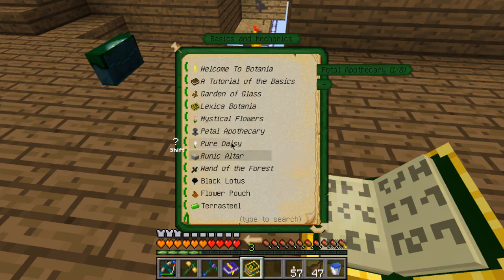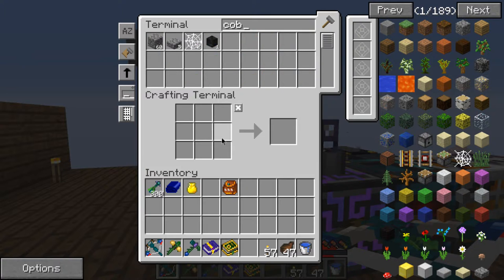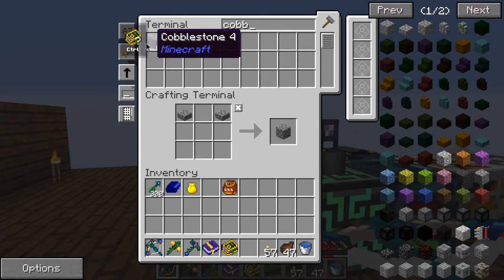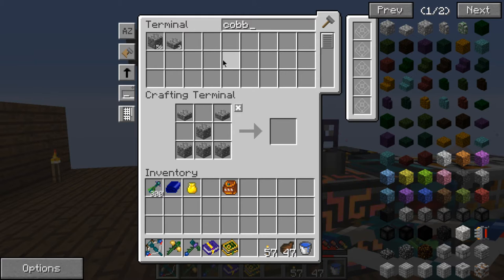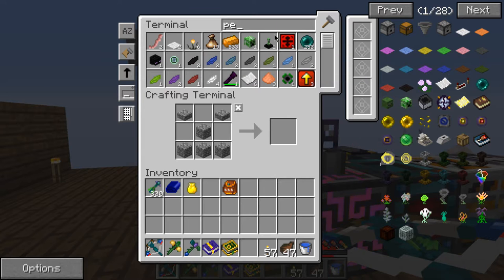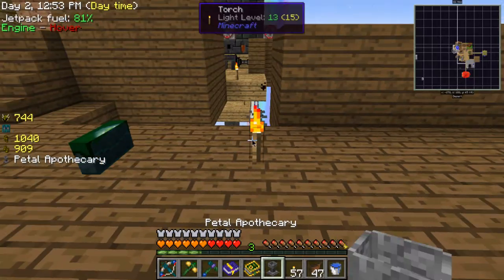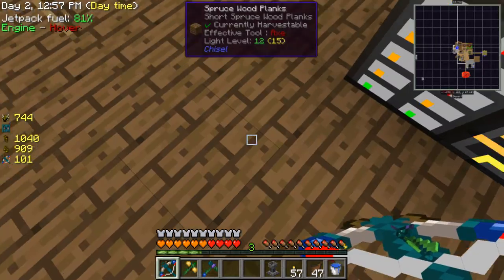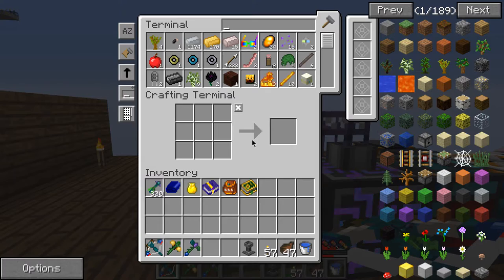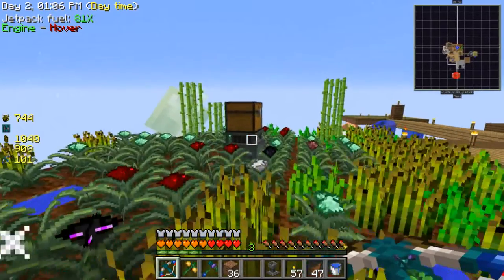Okay, let's do this. I need to make a designated spot for Botania, so I'll do it here. It's not enough but I shall get some more because I have lots of stuff here.